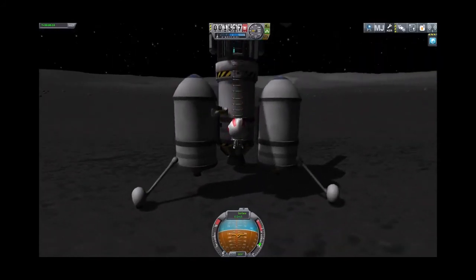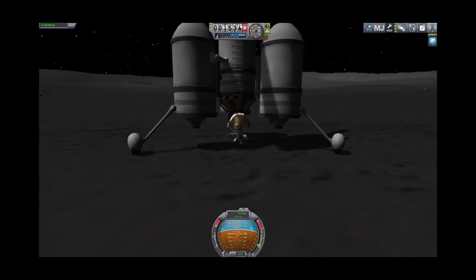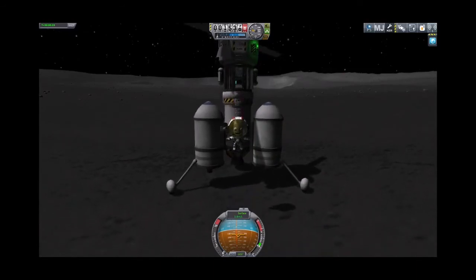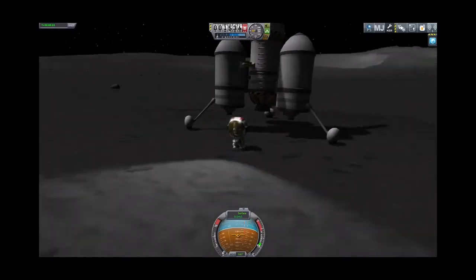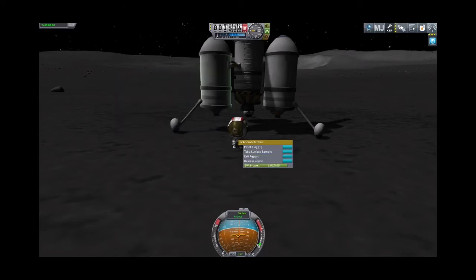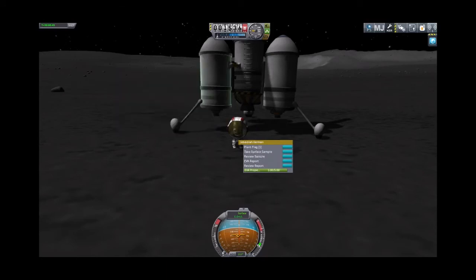One small step for Kerbal kind, and one falling off the ladder for Jeb. L is lights on the suits, which we don't need since it's lovely and sunny. We'll do an EVA report on the surface and save the data. We'll take a surface sample — a massive 120 science for some moon rocks.